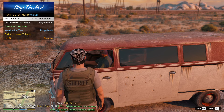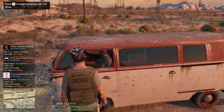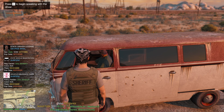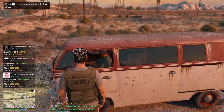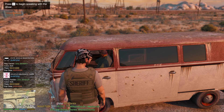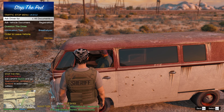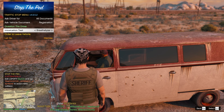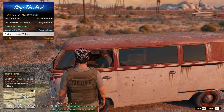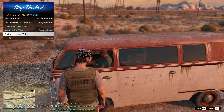Ask for license, registration, and proof of insurance. Hit Backspace to exit that menu and it will tell you all his information — date of birth, expiration date on his license, his name, his plate. If you have Compulite installed, you can pull that up to get his address and everything else. Hit E on the keyboard again or right on the D-pad to order him out of the vehicle.